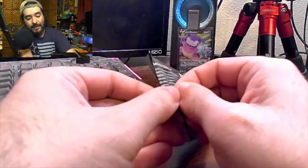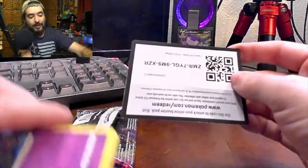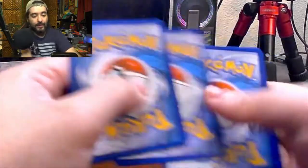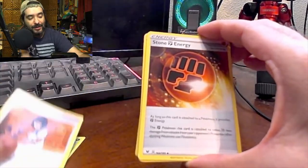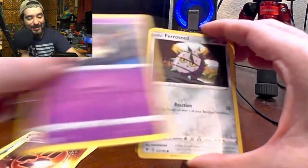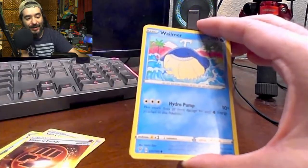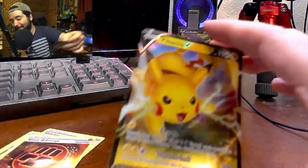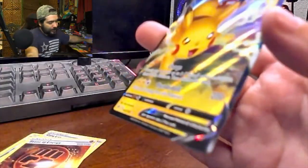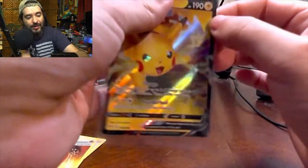We got another Vivid Voltage right here — let's open this sucker. There's our code card. Energy, Go-Goat, Skwovet, a Duskull, Ferroseed, Rayquaza, Sandy Castle, Wailmer, Reverse Holo Beedrill, and a Pikachu V — nice! We'll sleeve this Pikachu V. I think I already have this card — I got it in one of the V-Packs or something like that. But it's always nice to pull the Pikachu.